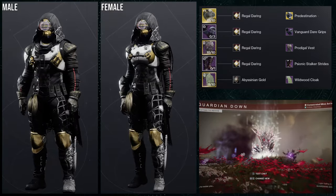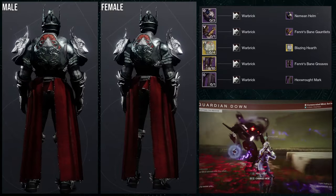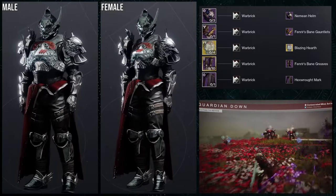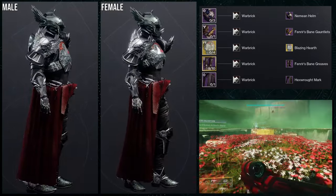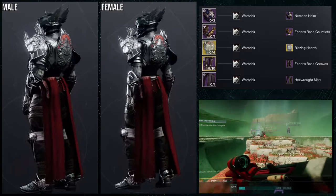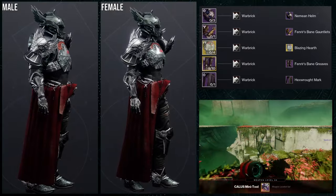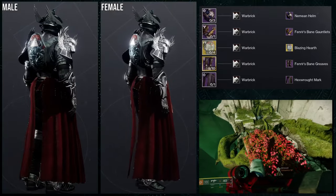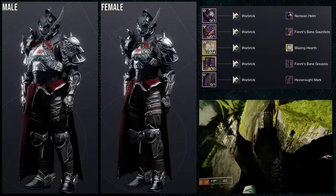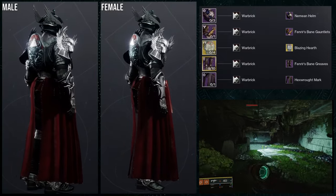Now for titans — this is literally the reason this video exists. Someone commented that they were having trouble with this ornament and asked if I could make a video, and I thought that was a great idea because these ornaments are really rare. Instead of leaning into the red, I decided to use it as a rare accent color, which is why we're using Warbrick. Warbrick doesn't really have red aside from the off-colors.